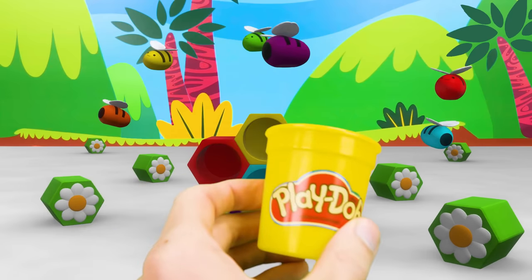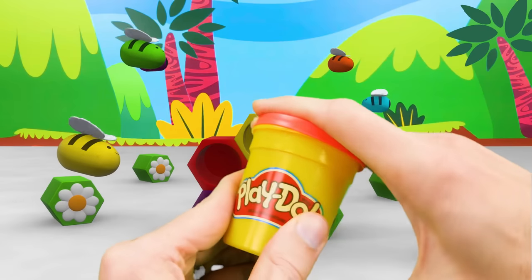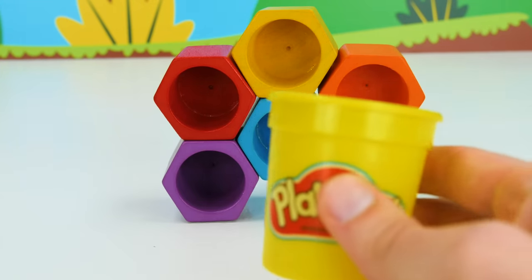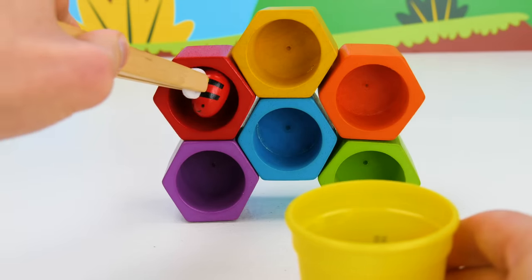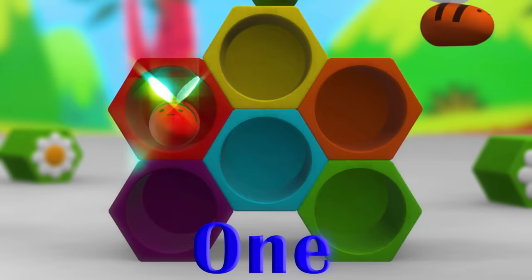Let's catch our first bee. Nice catch! Red. There is a bee, cute and red. Now that we caught it, let's put it to bed. On the left is its home. Let's get some more so she's not alone. One.